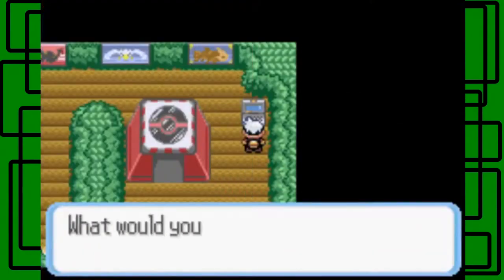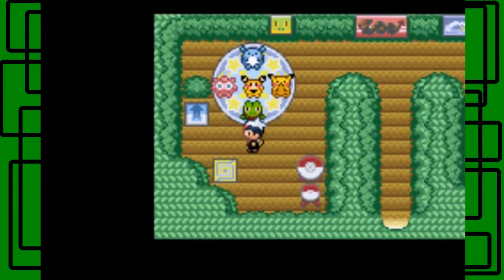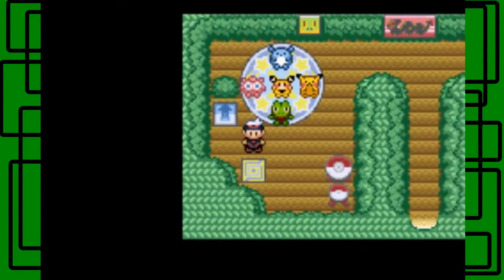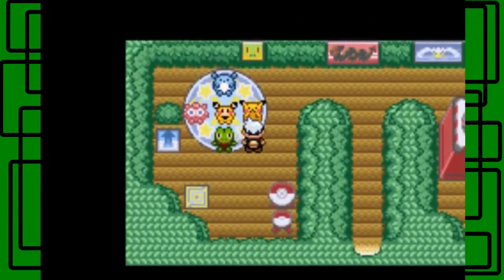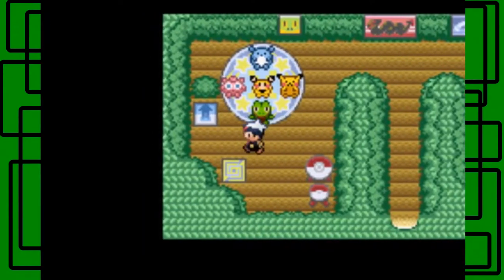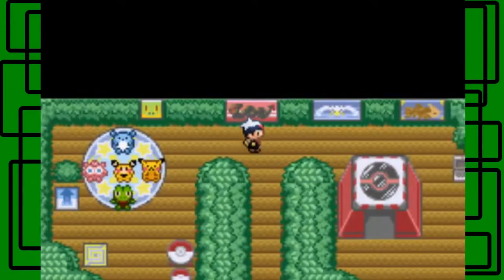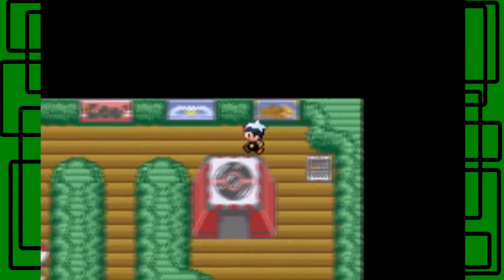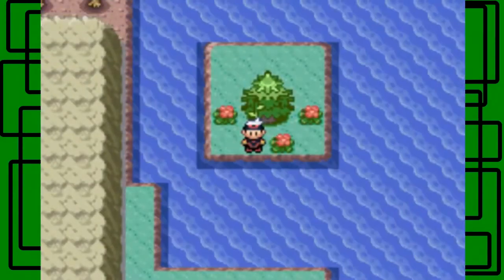I'm pretty content with my secret base. I wish I could put more mats and dolls in, but the mats are pretty big — I forgot how much space they take up. The jump mat makes us jump, the spin mat makes us spin. I'm doing my homework at this Pokemon desk! Here's a Pikachu doll, a Skitty doll, a Jigglypuff doll, and a Marill doll. Posters are just for decoration it seems. I can go in the tent too — that's pretty cool!